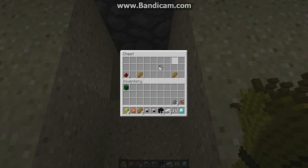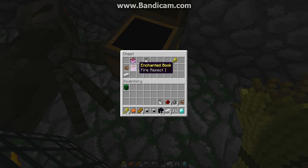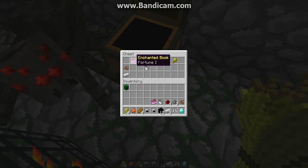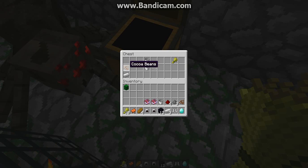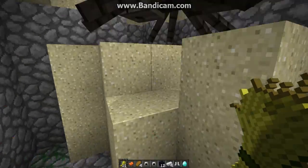This one has some redstone, two bread, and a bucket. And then on the other side, you got a fire aspect book, a fortune book, cocoa beans, one iron, two buckets, one string, and one wheat, which is pretty awesome in my book.